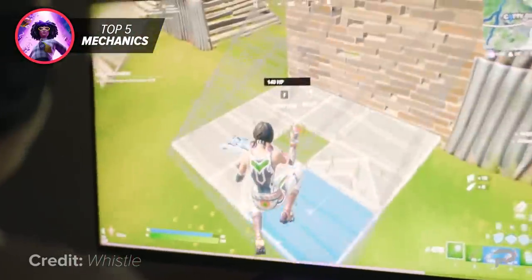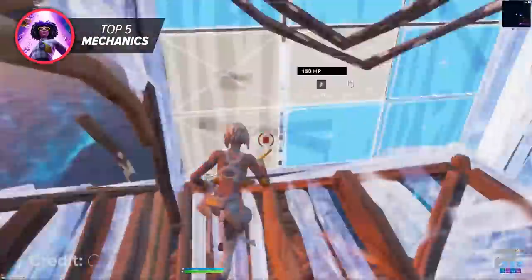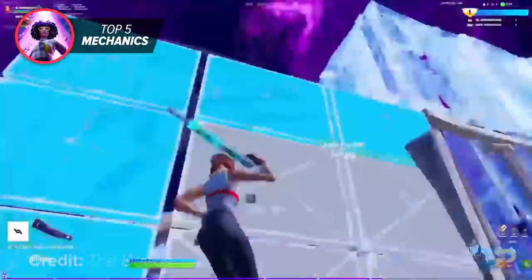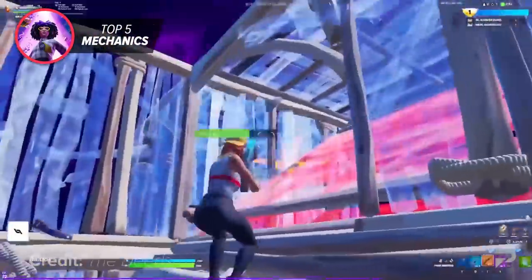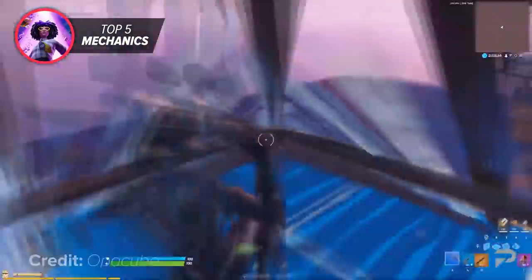Here is why you need to switch to optimal binds. Optimal binds are keybinds that allow you to move around, edit, and build simultaneously. This allows your mechanical skill to be at its maximum potential and ensures you never have to lose momentum when engaging in a build battle or trying to improve your overall edit speed. These keybinds are perfect for doing everything efficiently and will definitely help you with your mechanical skill.